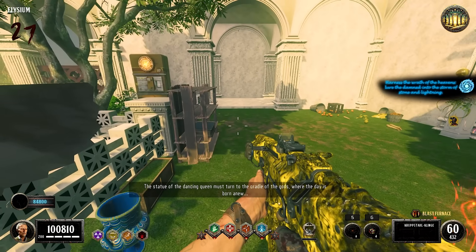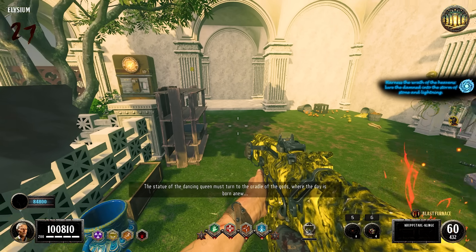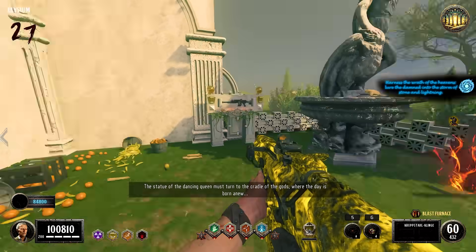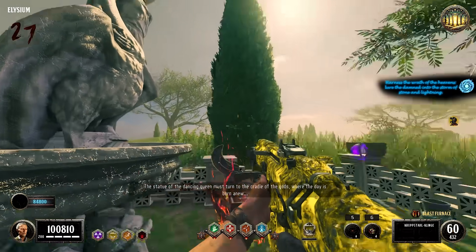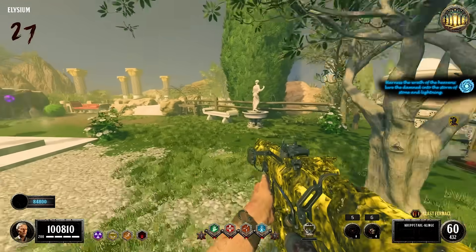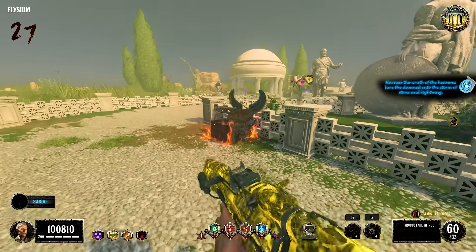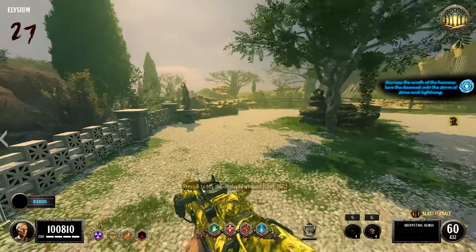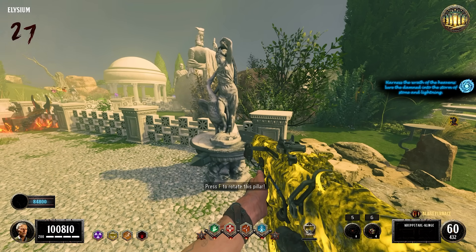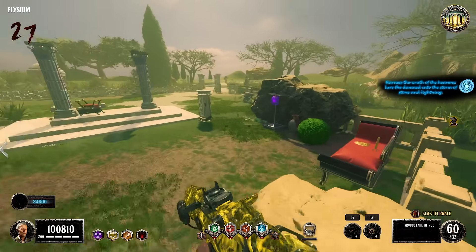Is that an east/west thingy? 'The statue of the dancing queen must turn to the cradle of the gods - where the day is born anew, so rises in the east.' East. So that's north, that's south, that's east. But what statue is it - this one? This says the statue of the dancing queen must face east. I think there's a dancing queen in here. 'The statue of the emperor shall look towards the land where the light fades into twilight.' West. So west - emperor.